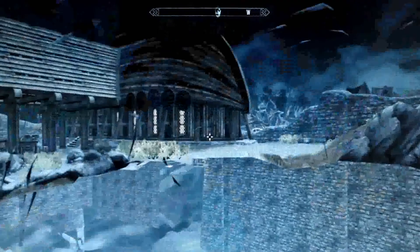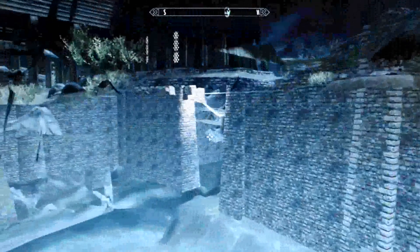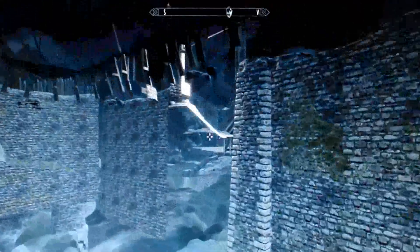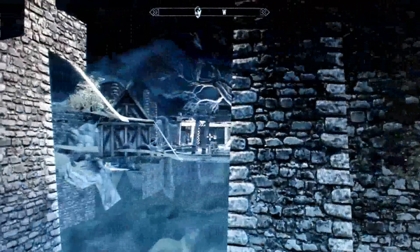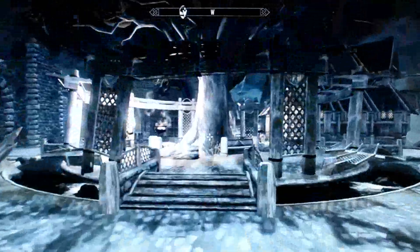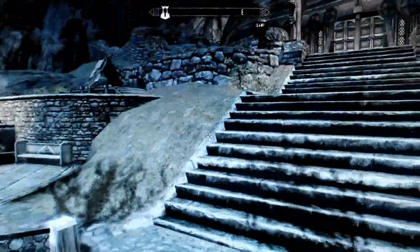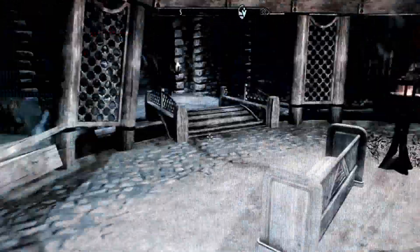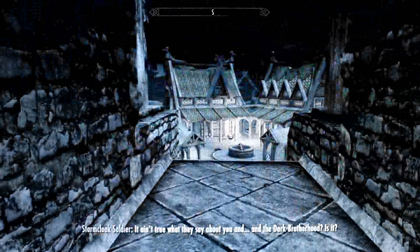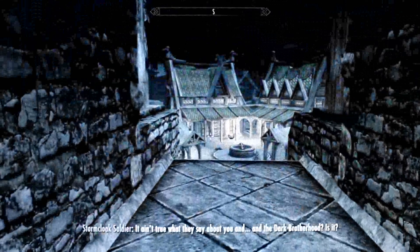If you guys like this — before I go, I'm going to show you how to get back into the map. You just run from the chest and go like this, walk over here to this staircase, go through it, and there you go — you're out. As you can see, you're back in the map. Thanks for watching. This is Minecraft Game 44 here, and I'm going to be making more Skyrim videos. Thanks for watching, see ya.